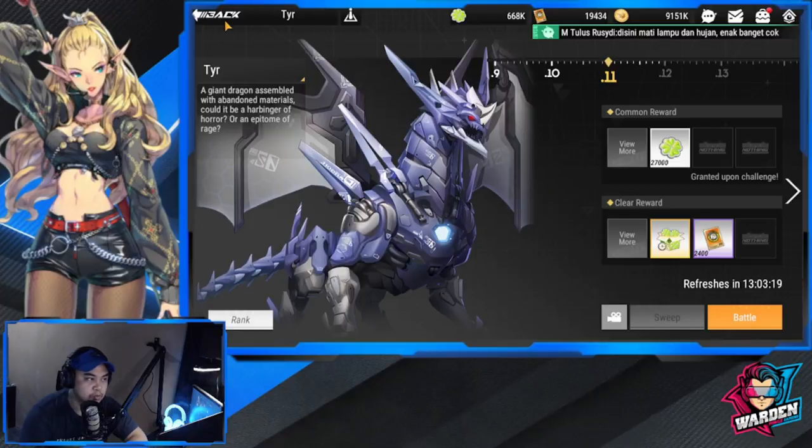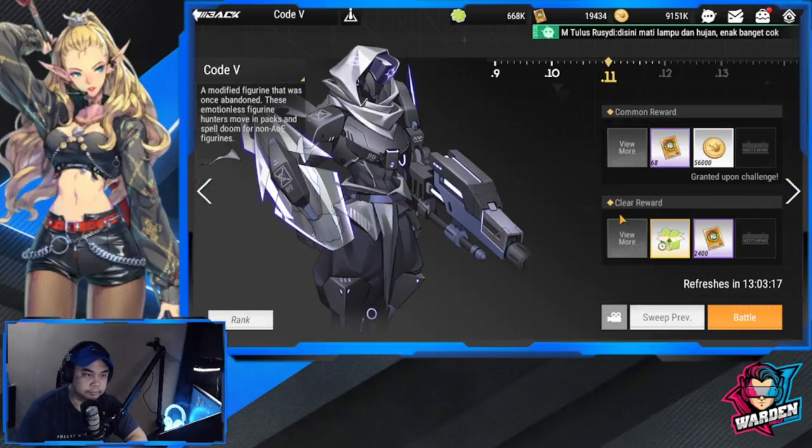Let's move on to Code V. With Code V we'll be dealing with a mass of minions and I think two bosses within the bunch. You'll only be using five heroes here, so hopefully we can survive. Let's move forward to the formation.